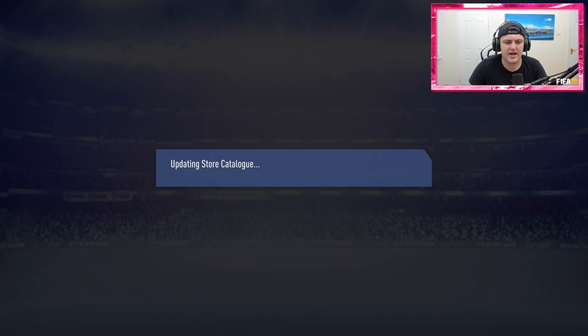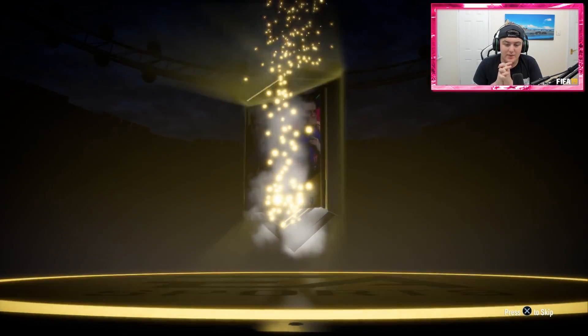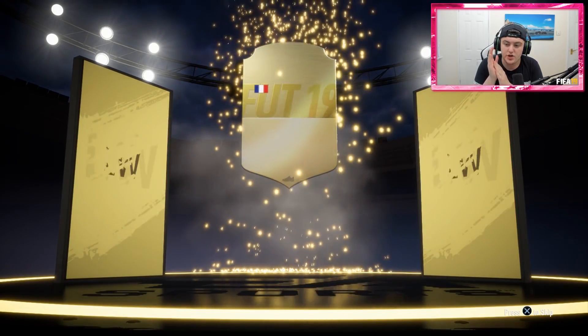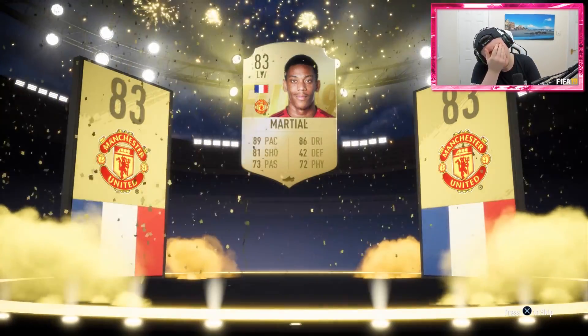We'll discard the Sheffield Wednesday match. So we've got two 35k packs and two 50k packs. We'll start off with a 35k first. Come on, give us something decent. It's not going to be a walkout — can we at least get a board drop? It's going to be a board drop. Something good. French, left wing. Oh, I already have Martial untradable on this account, don't I?